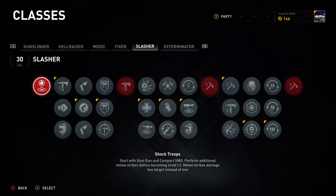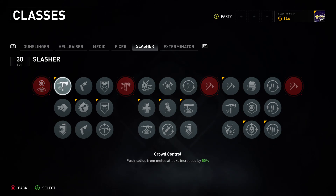Today we're taking a look at the Slasher. They start with the stun gun and compact SMG, and can perform additional melee strikes before becoming tired — the base is five, so you start with seven. Each melee strike has the potential to damage two targets at once, so if you swing through two targets you will hit both instead of just one.